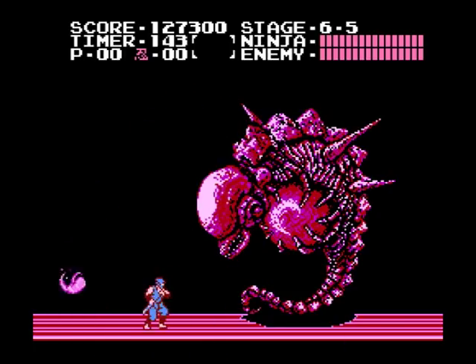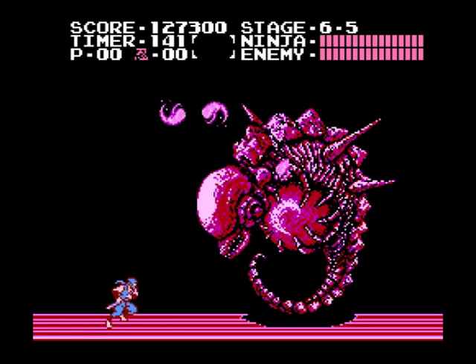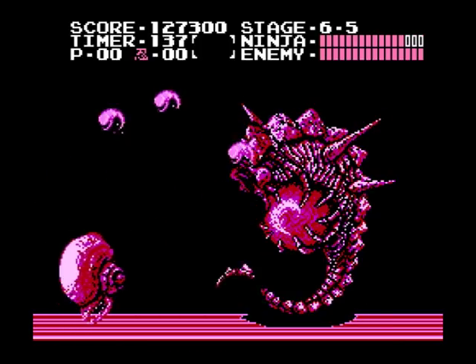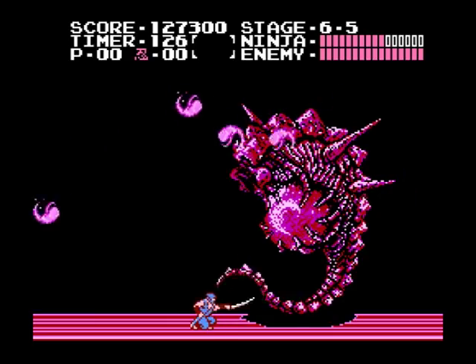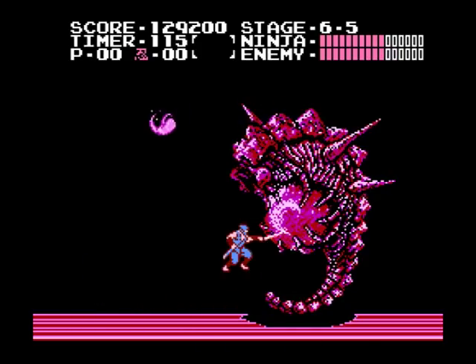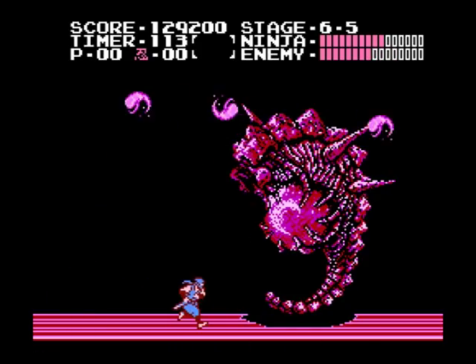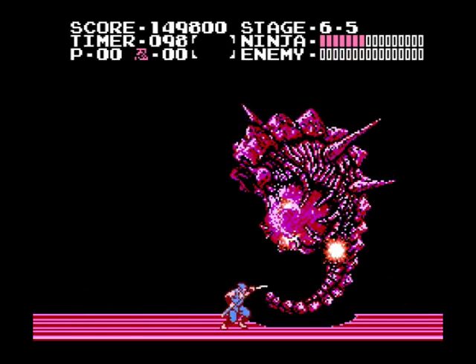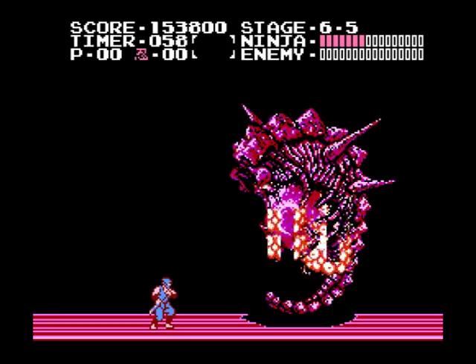Jump up and swipe to take out the head — once it's destroyed, it will slide across the screen and can hurt you, so get away from it. Squat down to take out the tail, and once that's out of the way, jump up to take out the heart. The demon stays in one place at all times but attacks by firing a barrage of projectiles — demon semen, I guess. Keep your eye on this at all times and evade these attacks. After taking out the heart, the demon falls and finally the game is over.